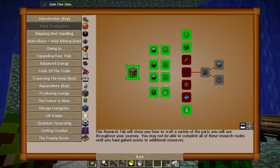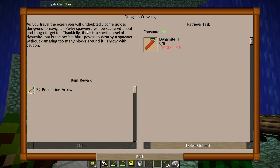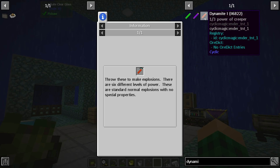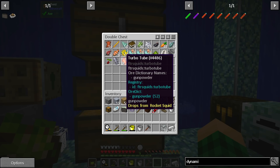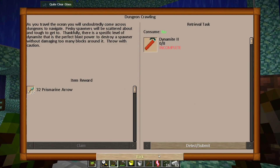For dungeon crawling, craft dynamite. As you travel the ocean you'll come across dungeons with pesky spawners scattered about. There's a specific level of dynamite that's the perfect blast power to destroy a spawner without damaging too many blocks around it — throw it with caution. Dynamite type one uses turbo tubes and gunpowder. I think we have exactly one turbo tube, so hunting rocket squid for that quest isn't happening right now.